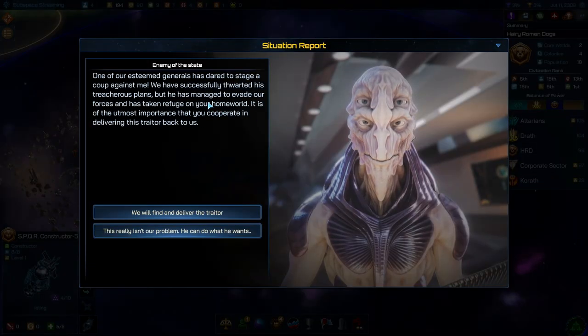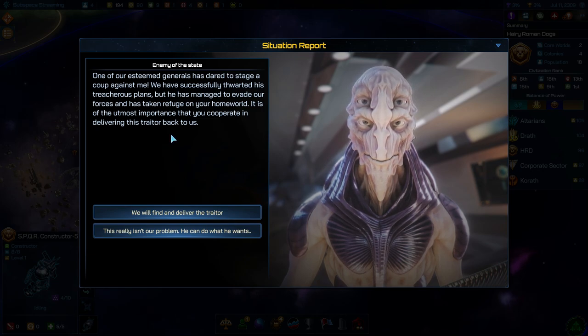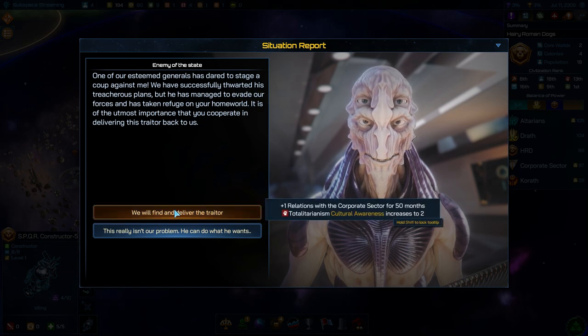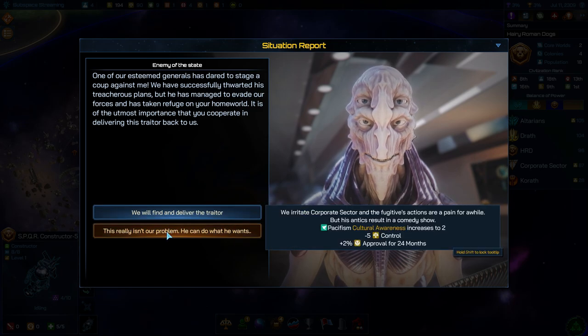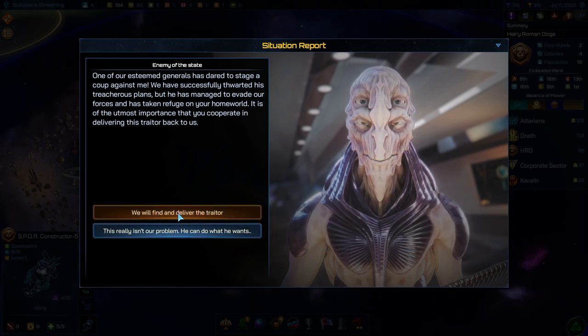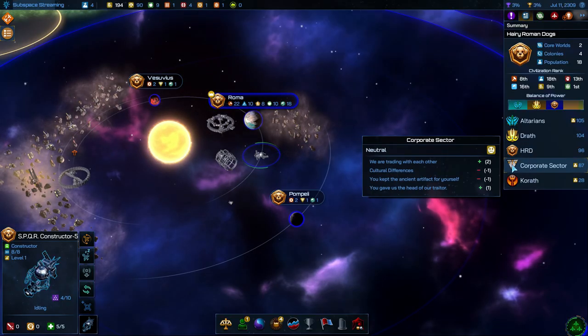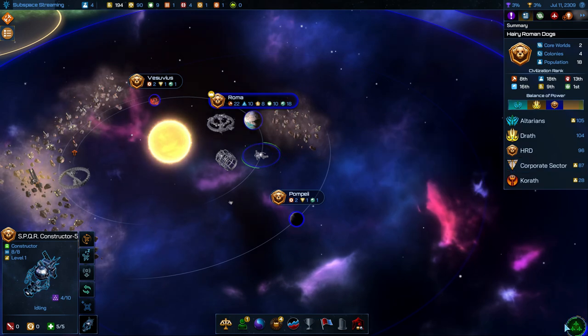We've got another event. One of their esteemed generals dared to stage a coup, and they've successfully thwarted his plans but he's taken refuge on our homeworld. They want us to cooperate in delivering this traitor back. We can say we will find and deliver the traitor, which increases relations but also increases our totalitarianism. Or we say this isn't really our problem, which would irritate them, lose some control but gain approval and become more pacifist. We'll find the traitor for them — let's make up for that little problem with the artifact. So we got the plus one and we're back to being neutral.